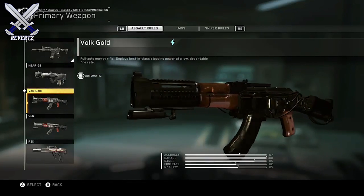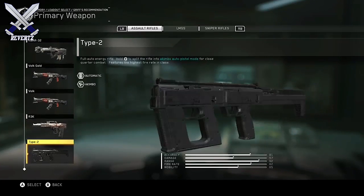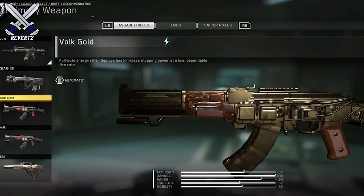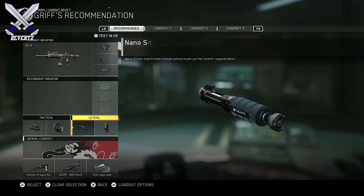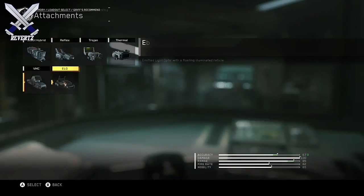A YouTuber named IamDustinYouNoobs came out with gameplay footage of the weapon you unlock. It's called the Vulk Gold, and the gameplay you see on screen is from him — go check out his links down below in the description. The Vulk Gold has maxed out damage, which is absolutely insane, and you can also add on other attachments to go even over the max stat, which is pretty crazy.